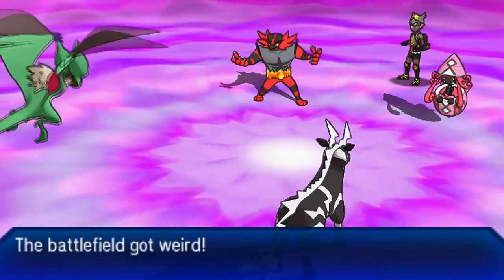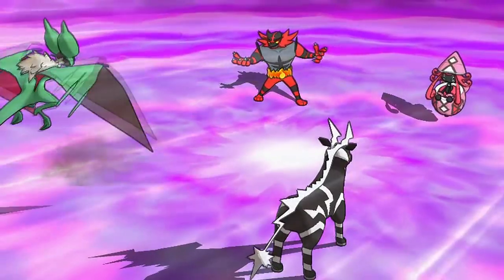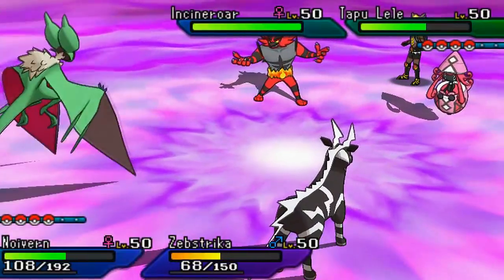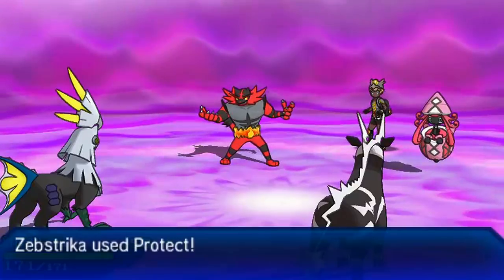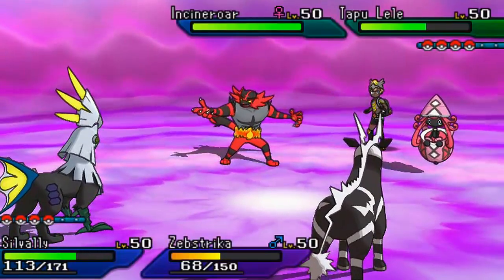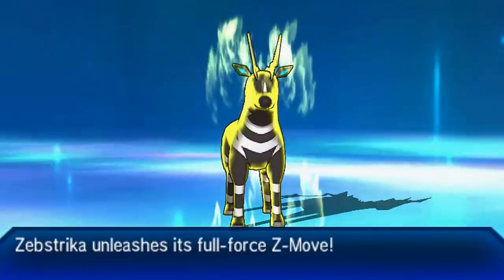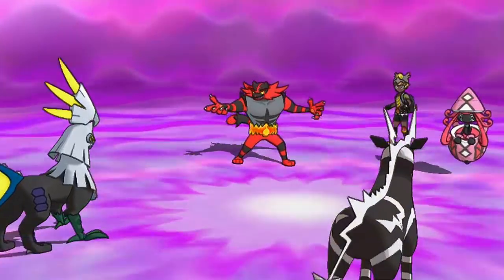My opponent brings in Tapu Lele. I'm impressed he knew what Ring Target did because it's an item no one ever uses. I go for Thunderbolt targeting Lele, doing very little damage. I go for Tailwind for Speed Control because my team desperately needs it. My opponent goes for Knock Off - thankfully I have the Z Crystal so I live comfortably. I switch out Noivern and bring in Silvally Electric Form. I protect Zap Striker to avoid a Psychic from Tapu Lele. My Silvally's Electric Memory cannot be knocked off.